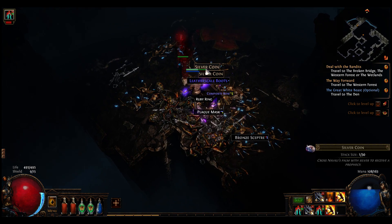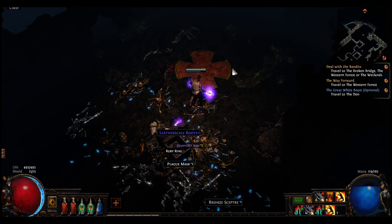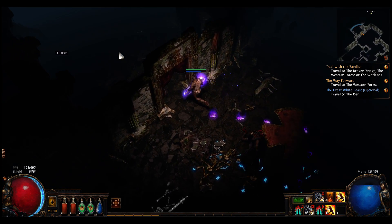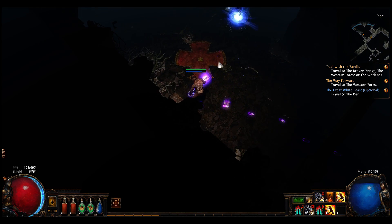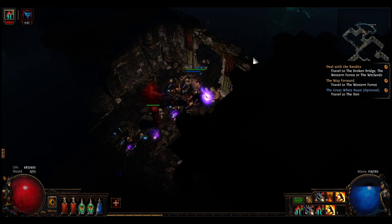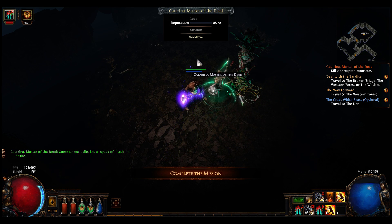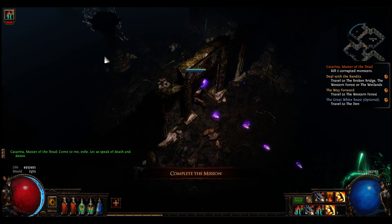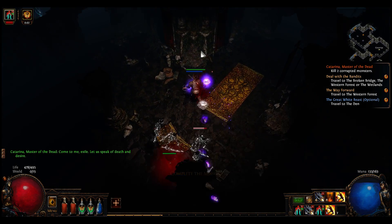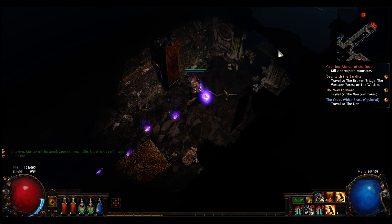Silver coins - I'm saving these up, pretty much haven't been messing with them. I still have my head a little bit in the thought process of merciless and the difficulty changes - of course that's not how this works anymore. We'll see if we find two corrupted monsters - oh, yeah it is happening, sweet.